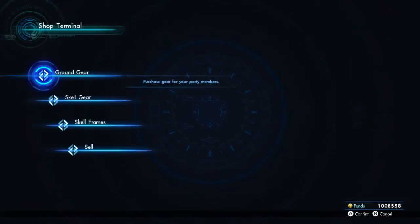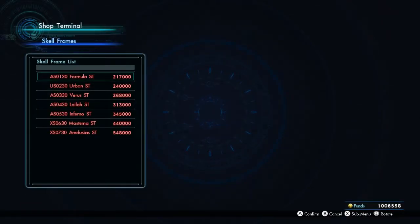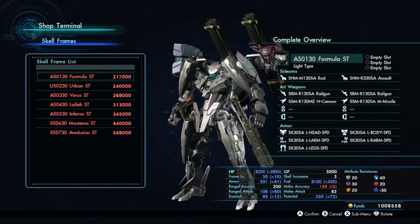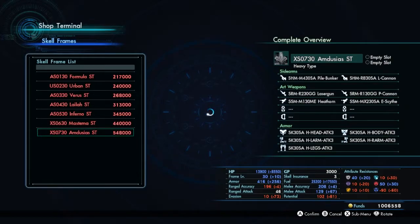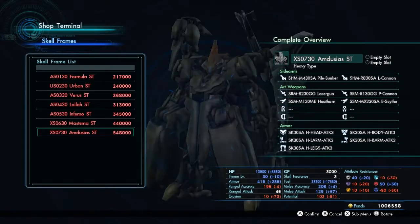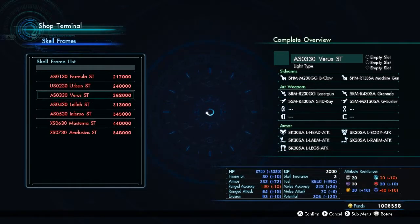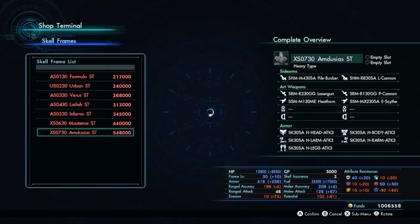Can I buy Skell stuff here? Yes, I can. I can get gear. Gear is what I need, and frames. You can also purchase Skells themselves — holy crap, Skells are expensive. That's six digits... oh, I have seven digits of money right now, just barely. But I can buy more Skells. Very, very good to know. That one's a heavy class — a heavy type. There are three different types: heavy, medium, and light. That's really good. I'll probably get one of each — a medium type for Elma, light type for me, and heavy type for Lin.